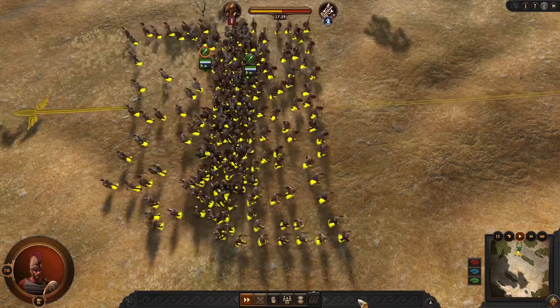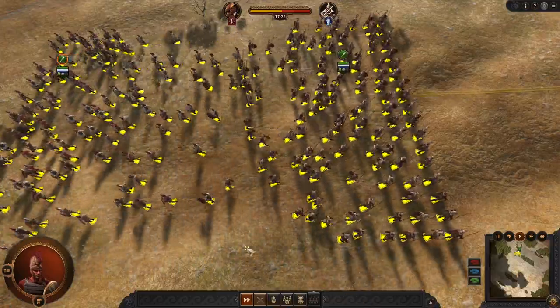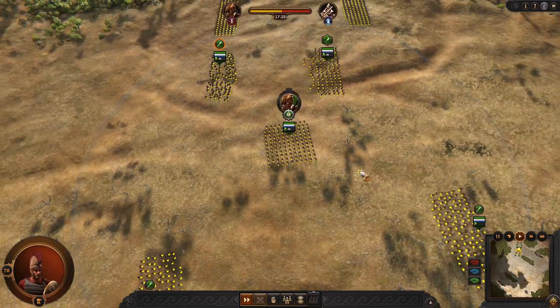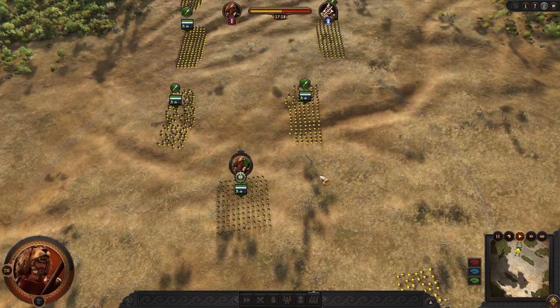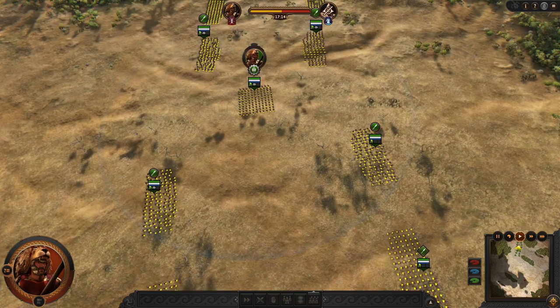I thought the light units would have an easier time. So this is the default vanilla unit collision in Troy. And that's pretty much it. See you later.